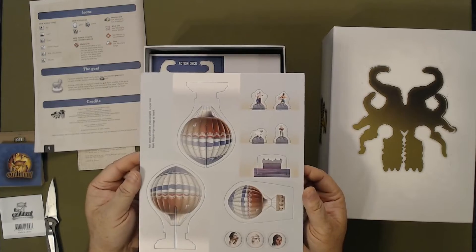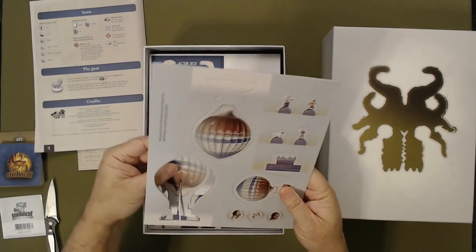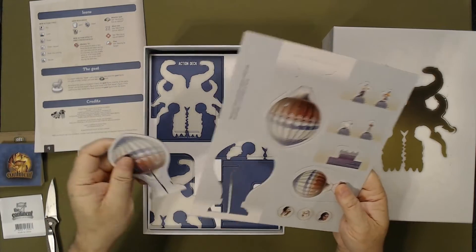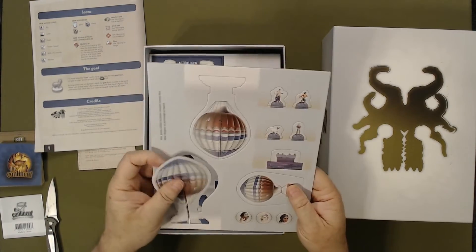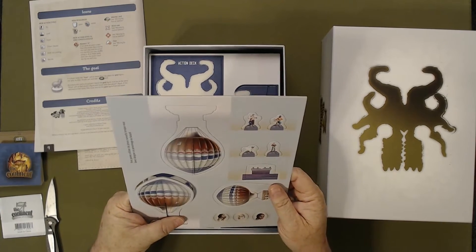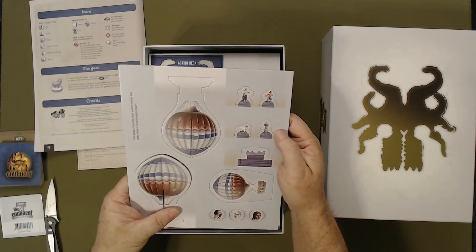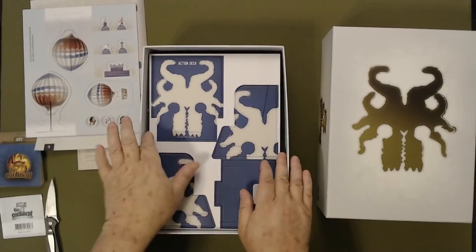We got the punch-outs — the air balloon. Pretty nice cardboard. Definitely high quality there. Punch-out of the miniatures — I should say the characters.